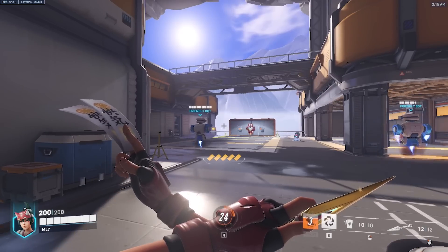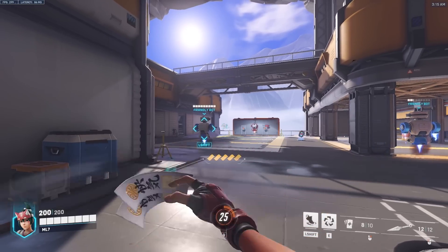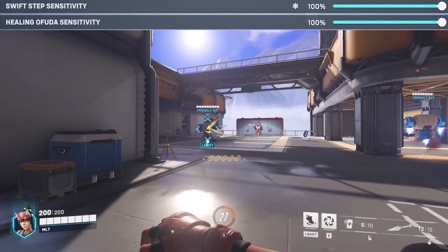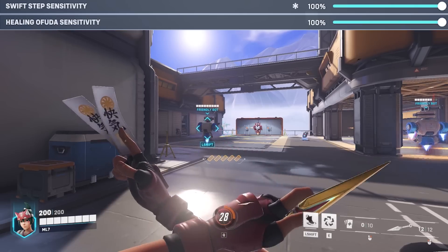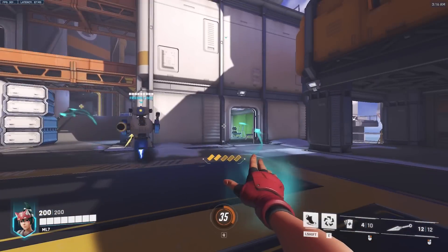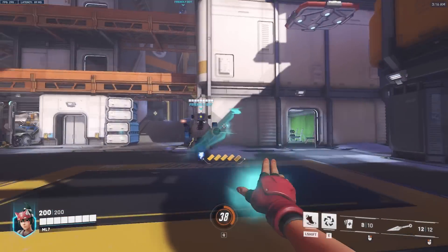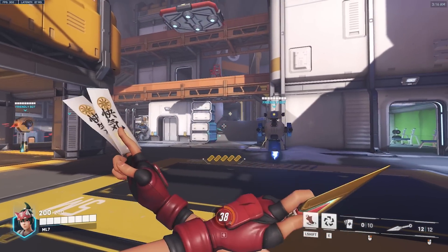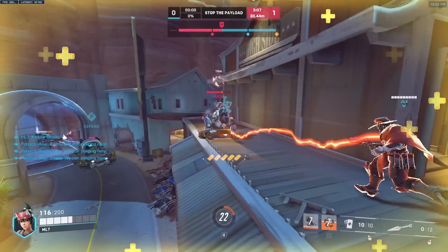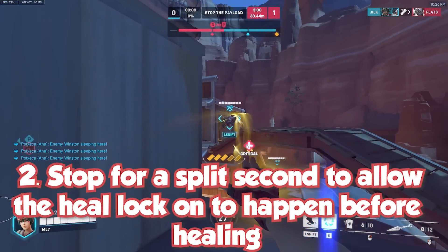The blue and yellow ofuda rule: if the ofudas are yellow you aimed well; if they're blue you missed. There were two big mistakes I was doing with her healing. The four arrows on screen show the cast possibility of your swift step, not your healing lock-on. It took me a long time to realize this was why I was missing tons of heals. If the four arrows appear on your screen it means you're able to use your teleport, not that the healing ofudas will connect.